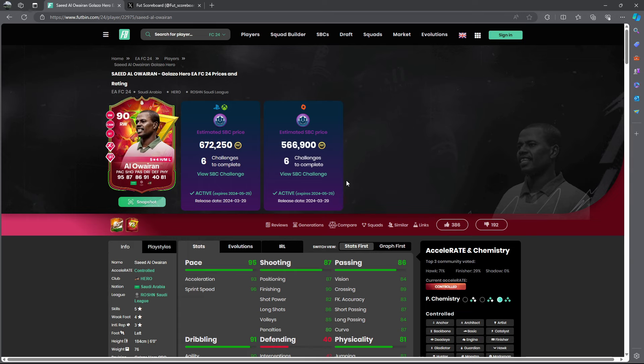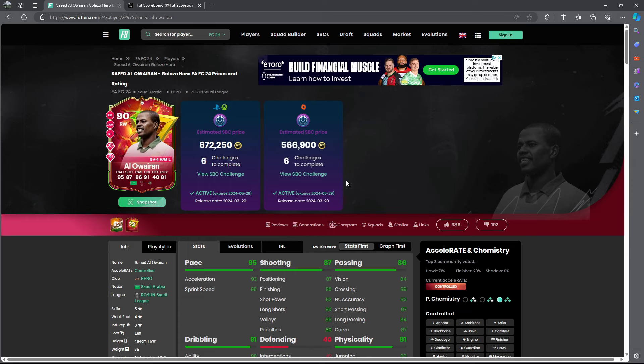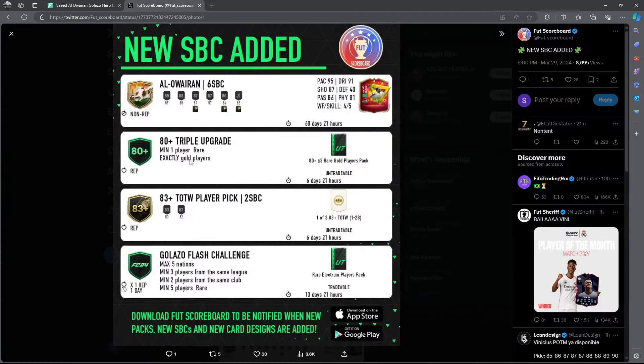...672,000 coins. In my opinion, if you did not complete George Best, this is a must-do SPC — it's very easy to craft fodder right now for Champs objectives and the Cup. Fodder is really easy to obtain. It has around 400 upvotes and 192 downvotes — a decent, very well-priced SPC.